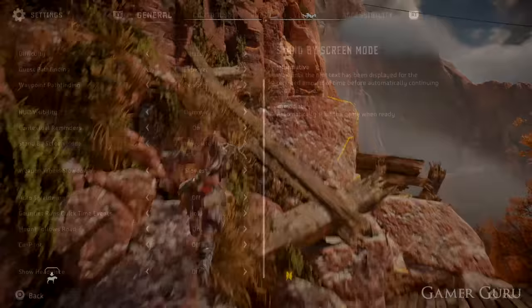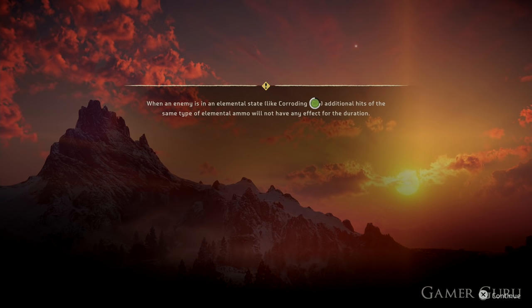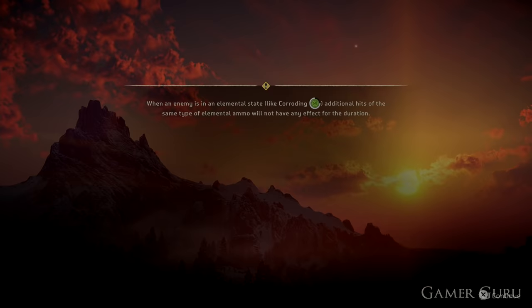In the general tab there are two more settings worth checking out. The first is Standby Screen Mode. As you may have noticed, especially on PS5, the loading screens are almost instant. However, when loading finishes you always have to press X to confirm. If you switch this mode to Immediate, you don't have to press X at the end of every loading screen — it will automatically load you back into the game.